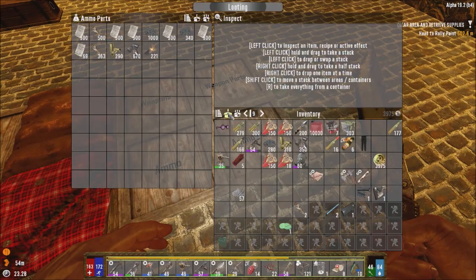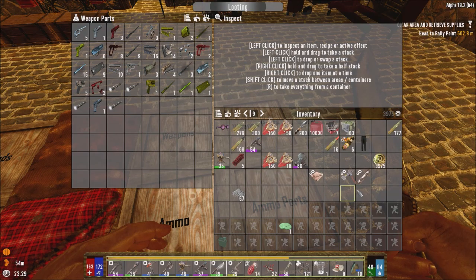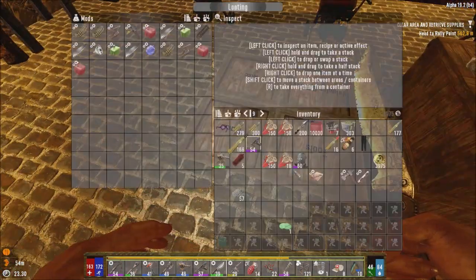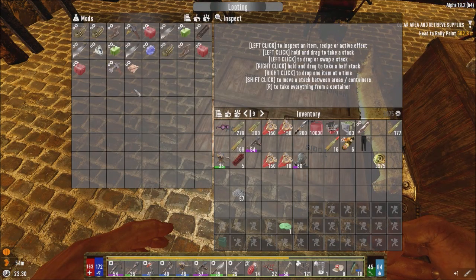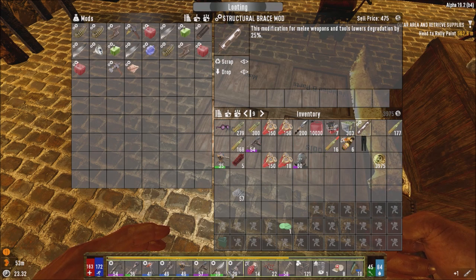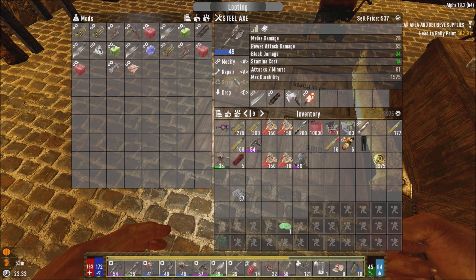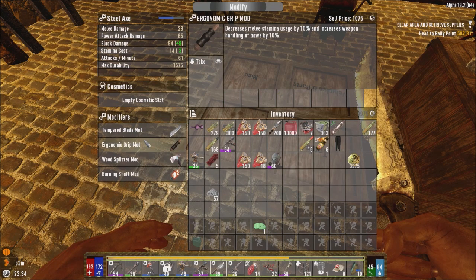I need to be able to see what the map looks like — where the wasteland is, where the desert is, all this stuff — so I know I need to go north to get the farming materials. This mod for melee and tools lowers degradation — I just want to make sure it doesn't break too fast, so I'll put that on there.